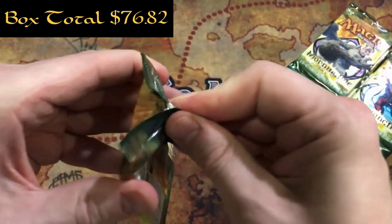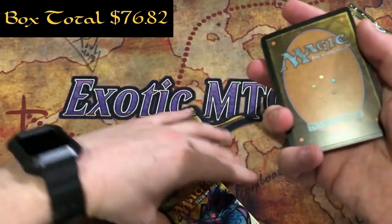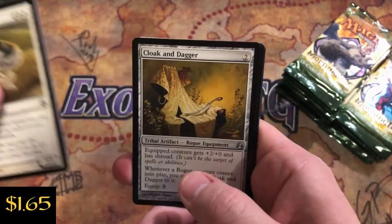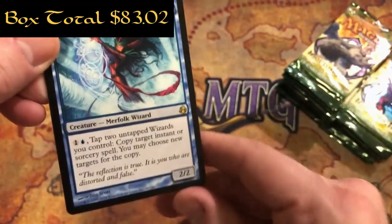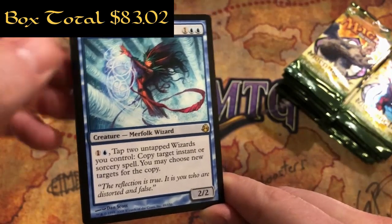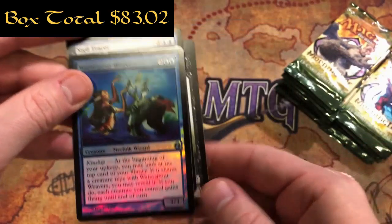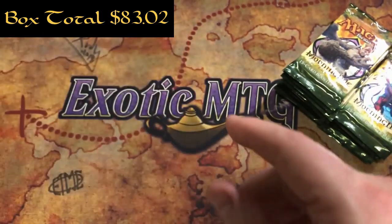Pack 13. Meadow Boon, Una's Blackguard again, Cloak and Dagger, and a Sigil Tracer - 1 and 2 blue for a 2/2 Merfolk Wizard. Pay 1 and a blue, tap 2 untapped wizards you control, copy target instant or sorcery spell, you may choose new targets for the copy. We also have a potential good foil - Waterspout Weavers, 3 and 2 blue for a 3/3 with kinship. These old foils, as long as there's no factory lines in them, they're beautiful.